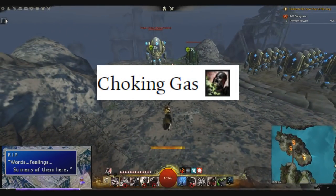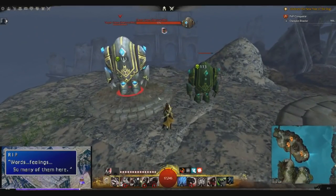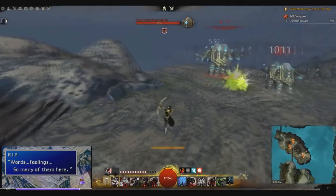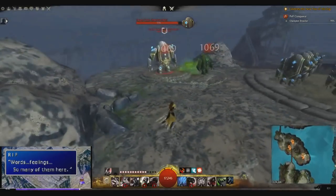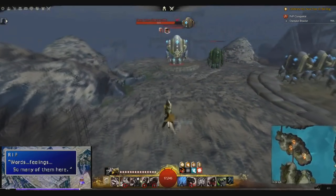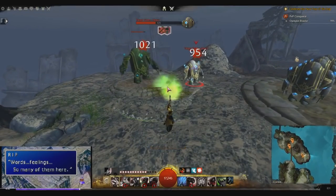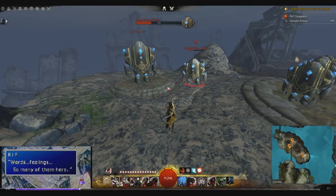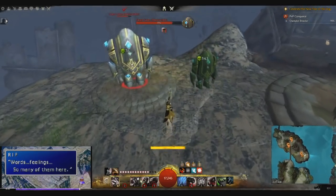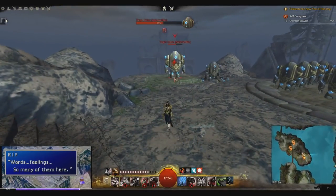Choking Gas is a ground-targeted projectile that leaves a poison field and can be cast in any direction, just like Cluster Bomb. It is unblockable, which means it can hit through blocking and also cannot be reflected. If Choking Gas ticks on a target with at least five poison stacks, it will daze each target for half a second, with an internal cooldown of once per Choking Gas. You can build those poison stacks yourself — steal with Deadly Arts gives two stacks, Panic Strike procs give two more, and Choking Gas itself can add two to three stacks, with possible additional procs from Trick Shot's 20% projectile finisher.